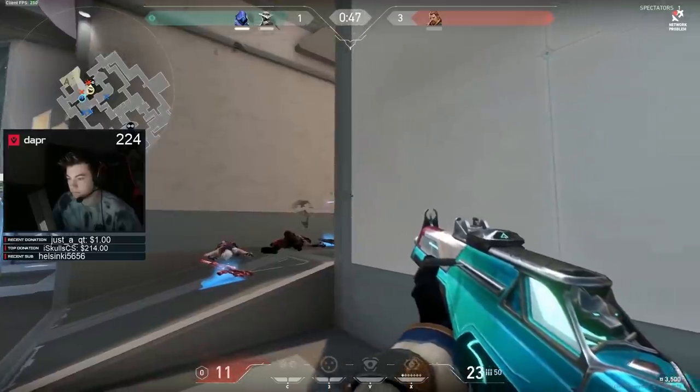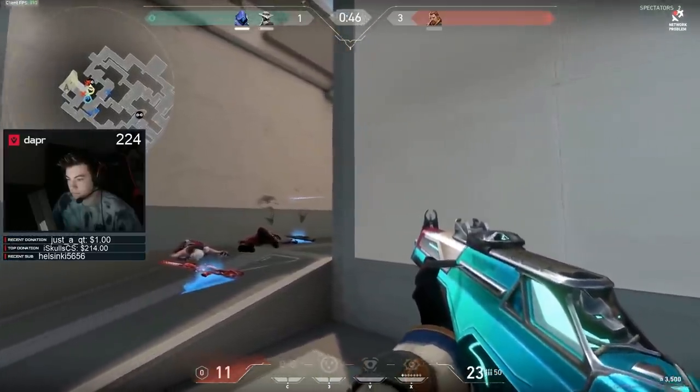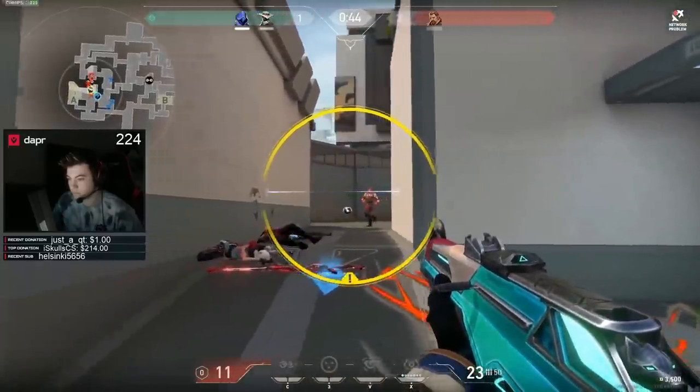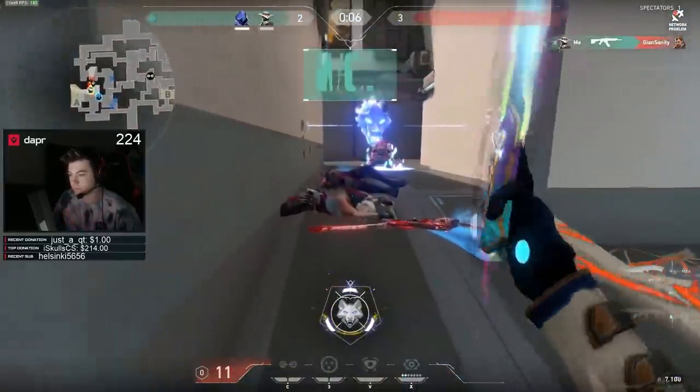Dapper then flicks around the corner piece by piece until the Breach stuns, then he full-swings and gets an easy round clutch for his team — a 3k in which he put in a lot of value with his gunplay.